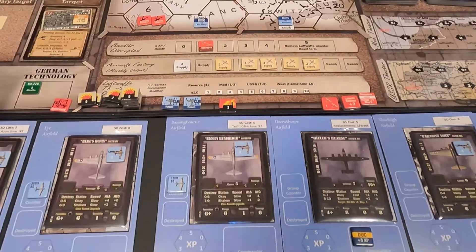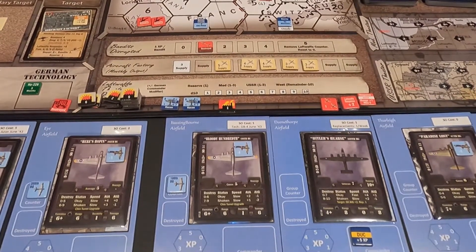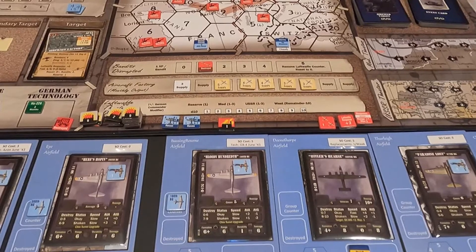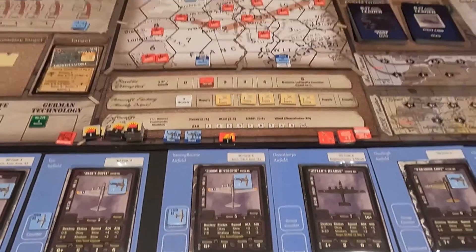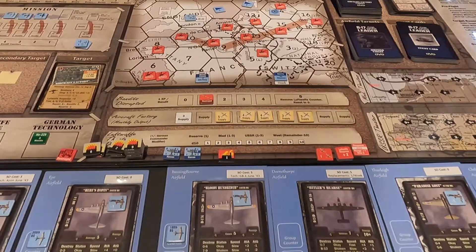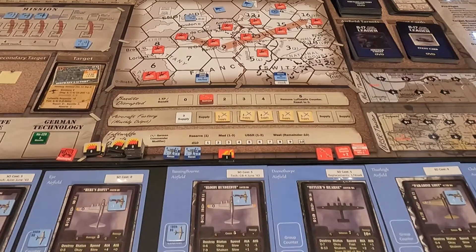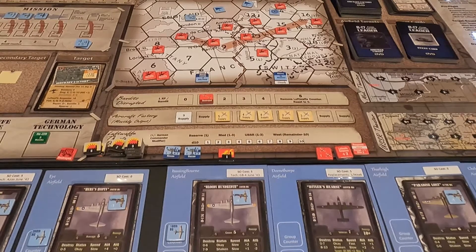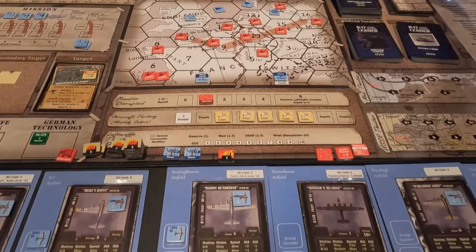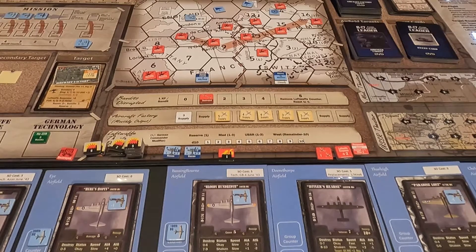All our tactics are set up, we're not purchasing anything else, the display's set up. Now we roll for the Luftwaffe response. The modifier is zero, so it's whatever we roll. We roll a three — and a three is poor, so he gets a max of two fighters and the range is zero. That's going to work out for us.